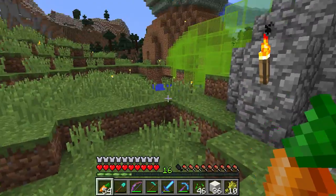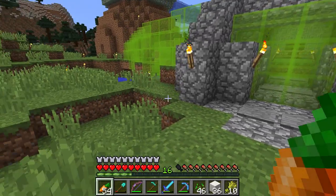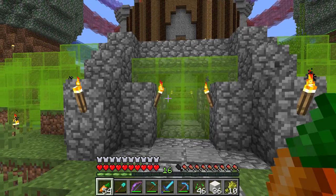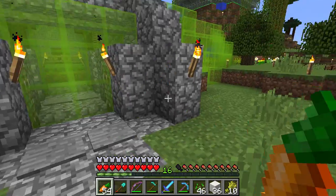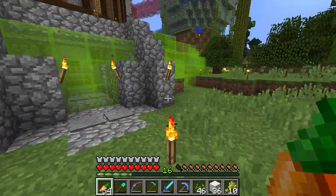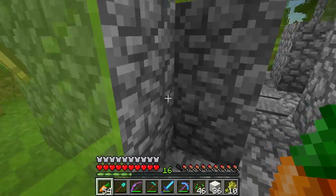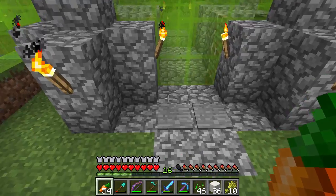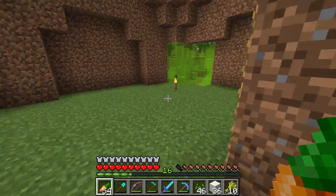I'm thinking I might put some snowman turrets out here to keep dangerous zombies and stuff off, so they don't come in. Maybe I could put one up there. I don't know how far they shoot from or how far they keep mobs away — I'll have to find out. Also, I was going to move these out and make the whole thing two blocks wider — move one side out one, and the other side out one — so that this isn't a single block wide path. I just don't like it.